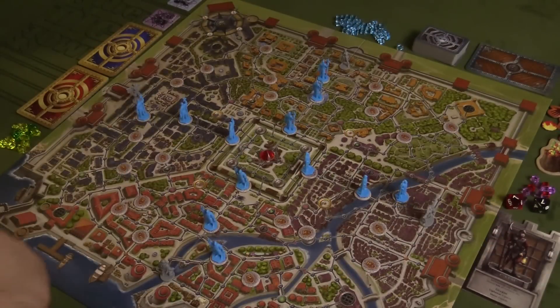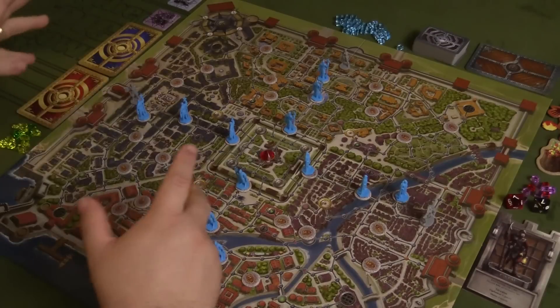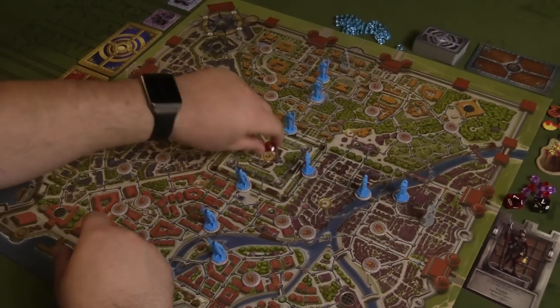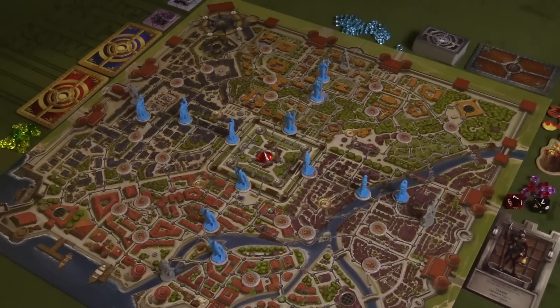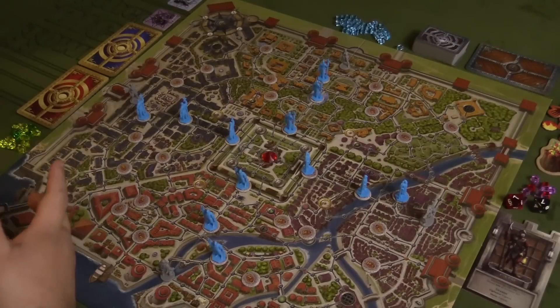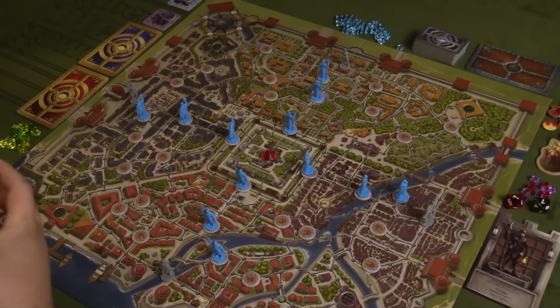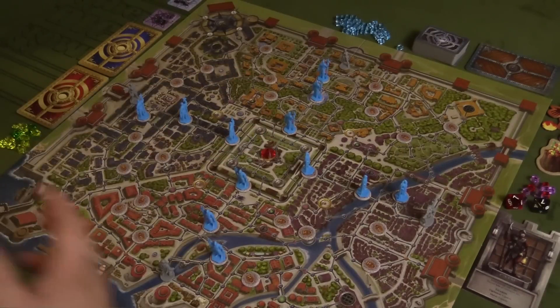In the game of Age of Thieves, two to four players are going to be taking on the roles of these different thieves that are trying to break into the city and get to the palace, steal the royal jewel, and get out of the city first. This is a competitive game — we're not all working together to try to steal that jewel. You're working individually. You want to be the one that goes down with the renown and the glory for stealing the jewel out of the palace. Whoever is able to get this jewel and get out of the city first is the winner outright. If nobody does this, whoever is able to exit the city and has the most jewels in their possession at that point is the winner.